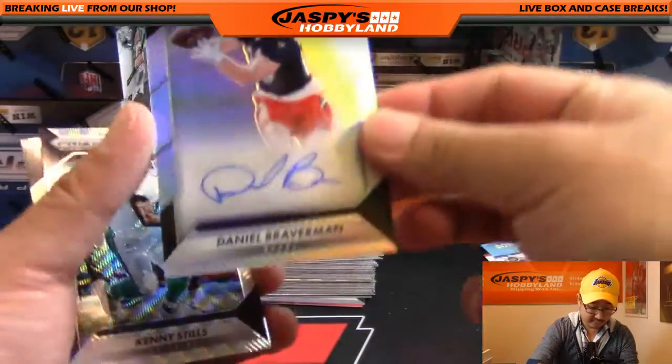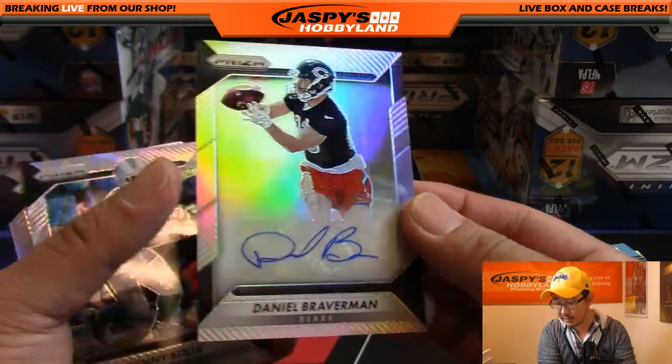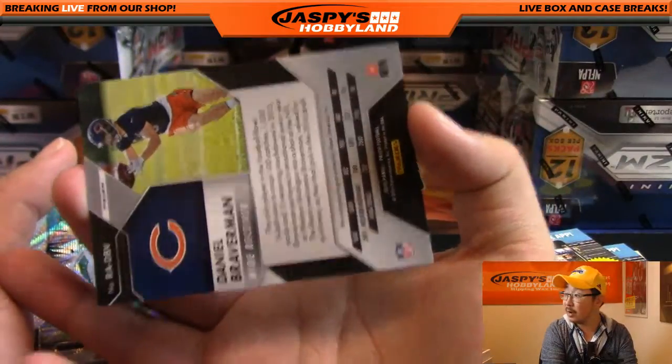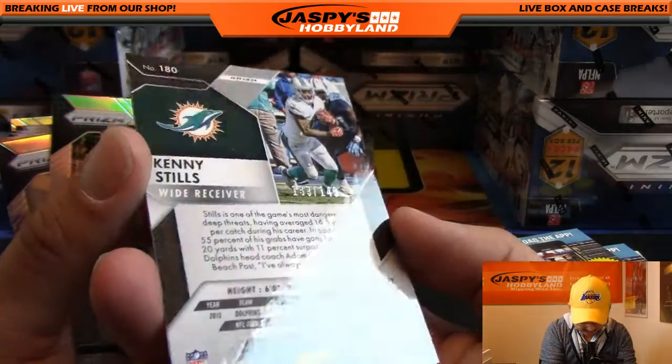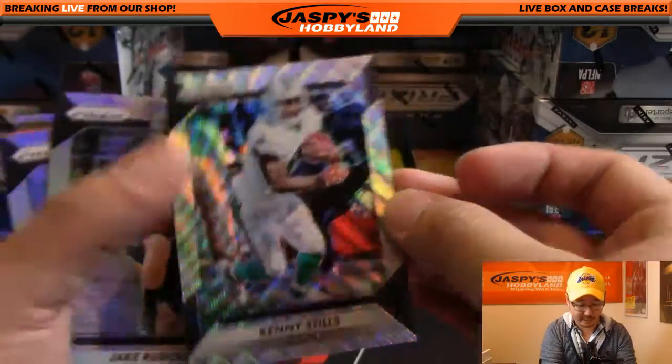And that looks like our first autograph. Yes — Daniel Braverman, Refractor Auto going out to the Bears. That'll be for King D and the Bears. Not numbered. That's our first autograph. There's Kenny Sills — that's 139 out of 149.